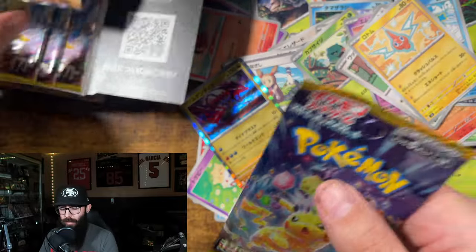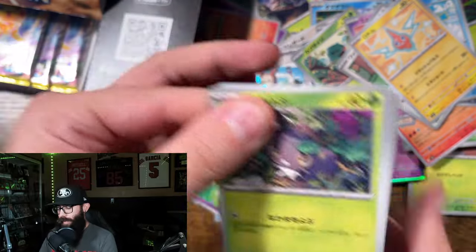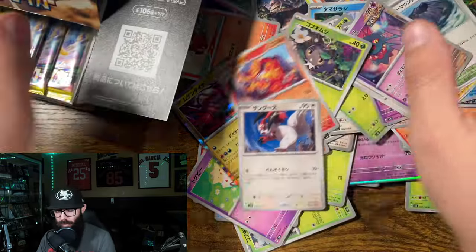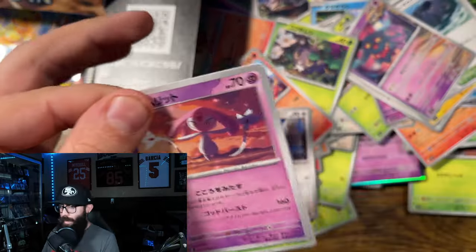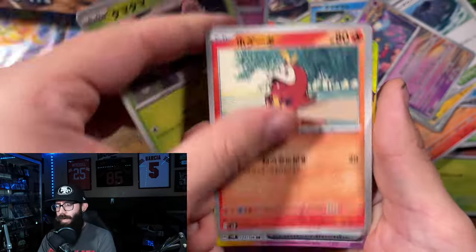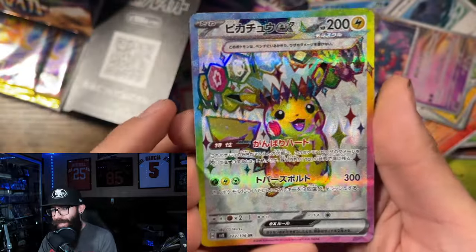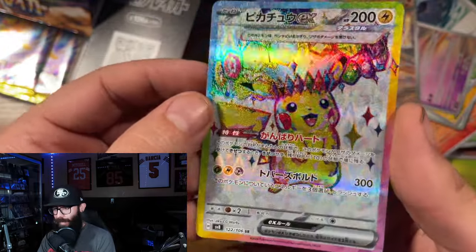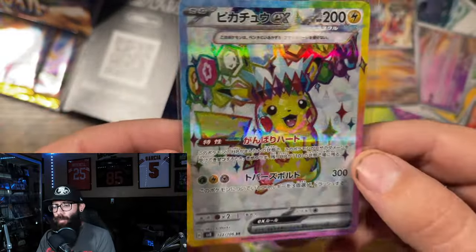Alright, what do we got? Four packs left — four packs left on the messiest opening. Last three. Oh, okay — secret rare! We'll take it. So this is not the SAR, this is just the SR. Wow. So that means this box is done now, there are only two packs left anyway. But we will take that.